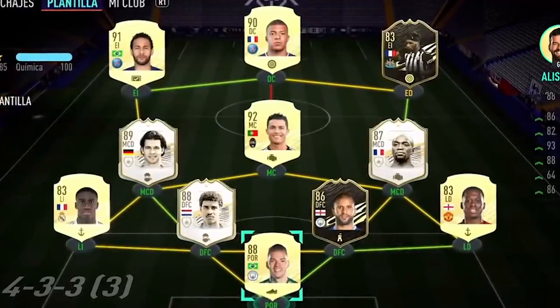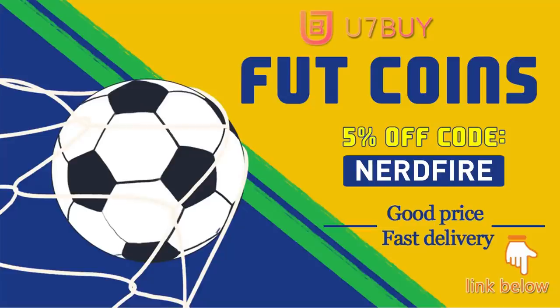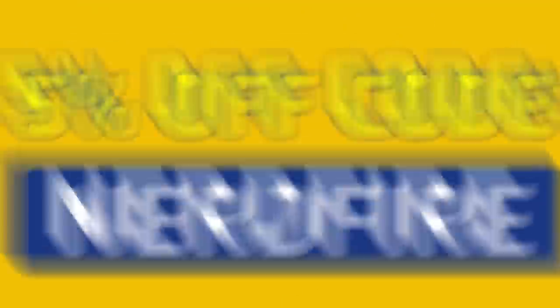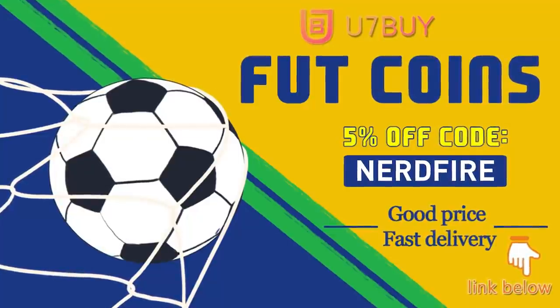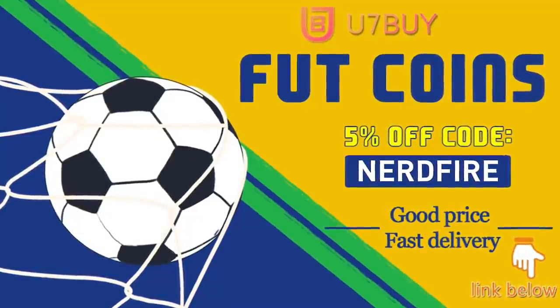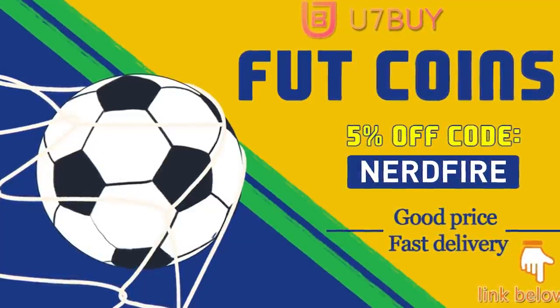Are you facing ridiculous teams and stuck with a bad squad? Head over to you7buy.com and get yourself some FUT coins using the code NerdFire at checkout for five percent off your order — linked in the description. They are cheap, safe, and the most reliable, so go ahead and check them out and make your team better than ever.